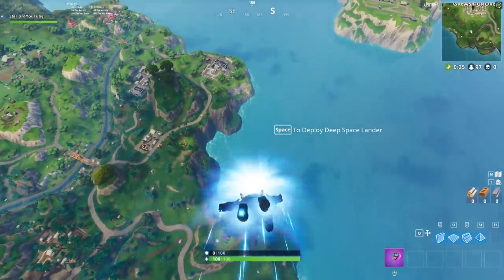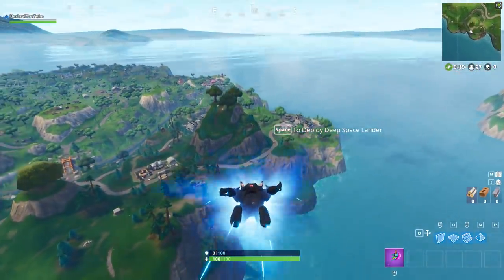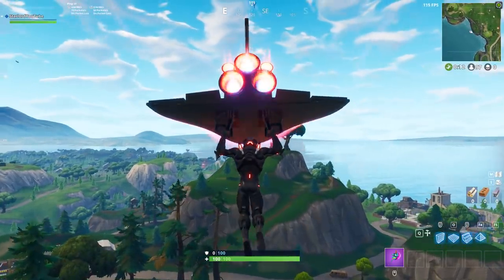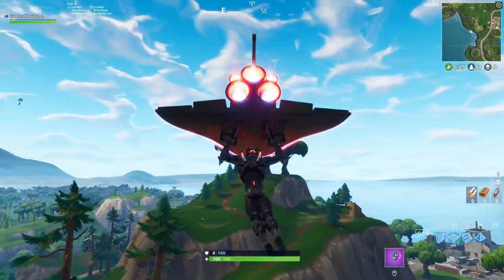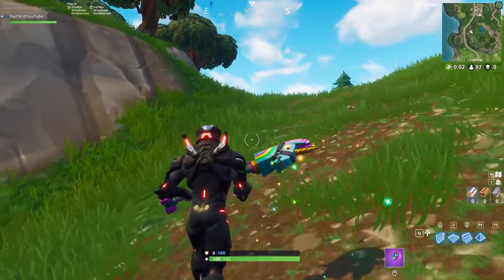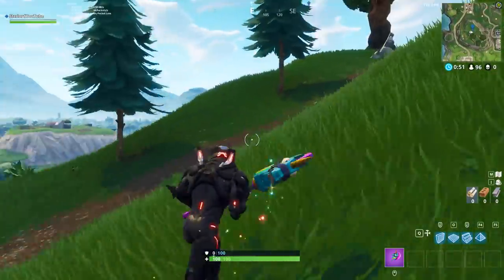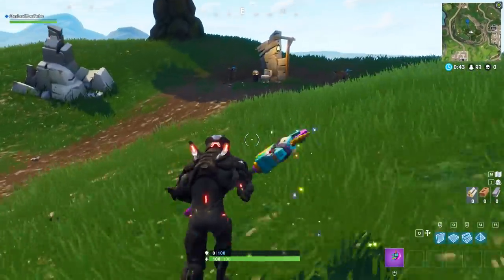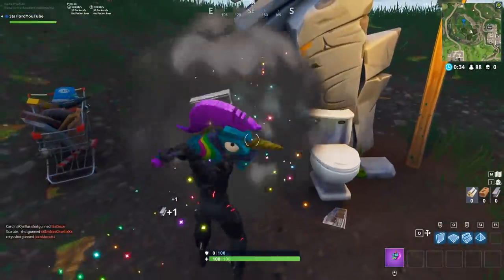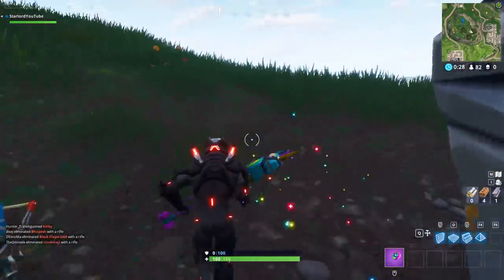Last but not least we're going to get the two last ducks. The place we're going to is Flush Factory, but instead of landing at Flush Factory itself, we're going to land on this mountain right here because there is actually a duck located on the top of it. I got my landing a bit wrong so I'll just fast forward really quickly to get up this mountain. Pretty much at the peak you will hear the duck quacking, and right there where that toilet is, he's actually inside it or behind it. Just destroy it and there he is — click him, search him, and you've got your ninth duck.